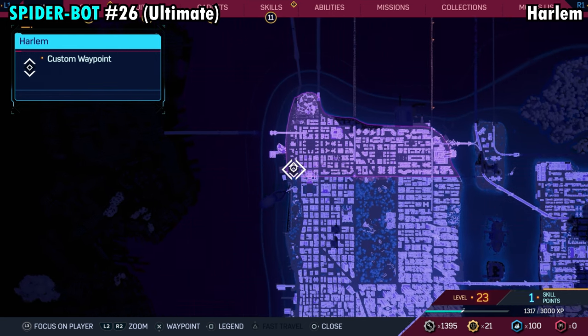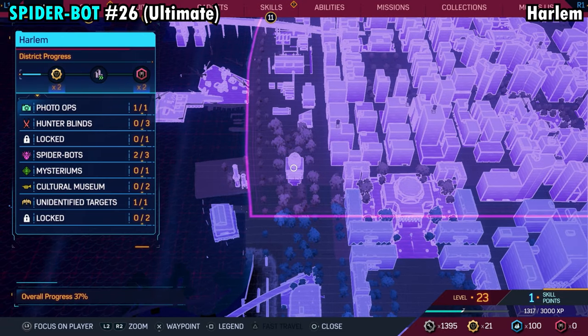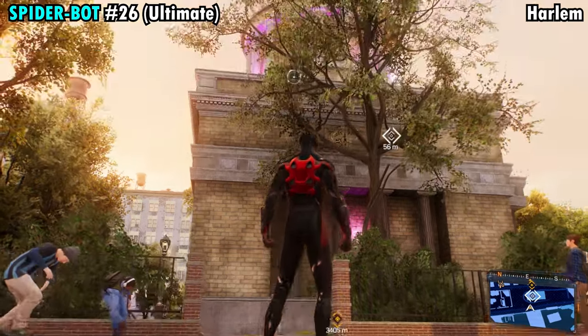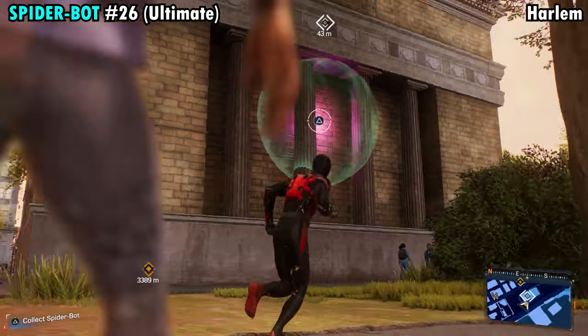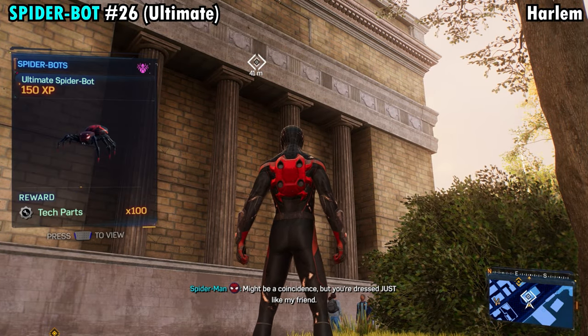Number 26 is going to be found on the far southwestern side of Harlem. On your map there's only one structure down here and it looks like a pillar. The spider is going to be on the side of this thing that's facing the edge of the map. When you get over here, find it right here on ground level, grab it, and you'll get Spider-Bot number 26.